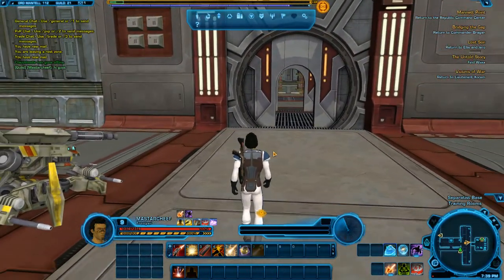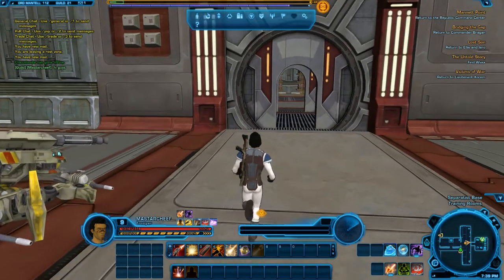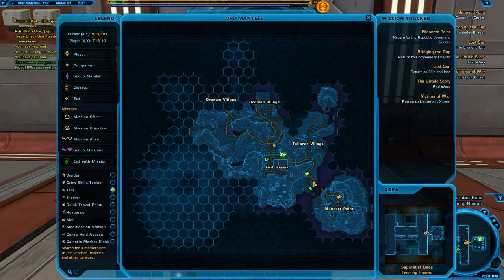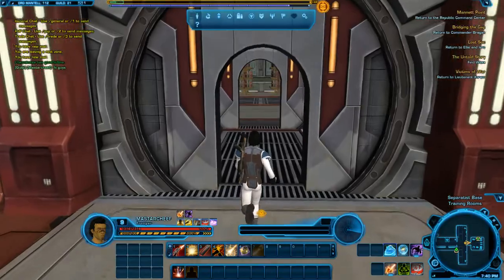All we are going to do next is go ahead and collect this quest here and then we will be quick travelling back. I am going to quick travel back here and then we are going to get some speed. This just shows how once you've got all the unlock points it can make questing a little bit quicker.